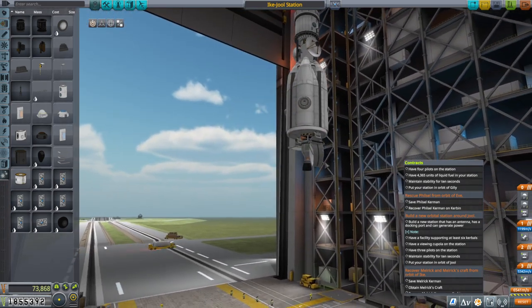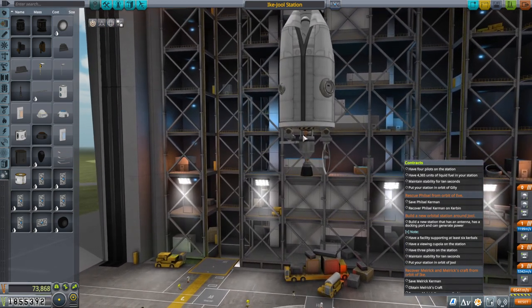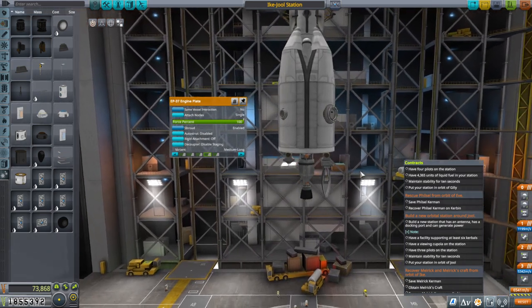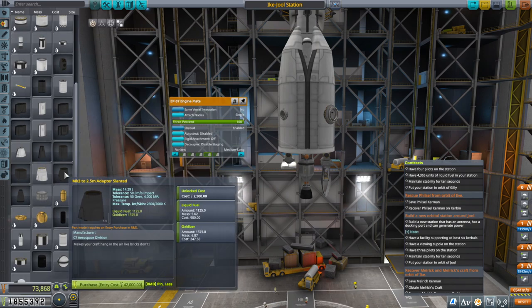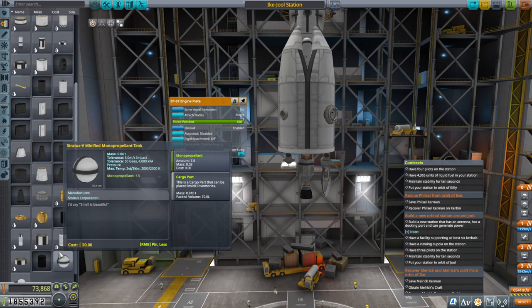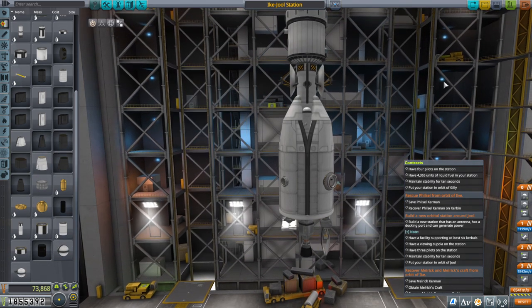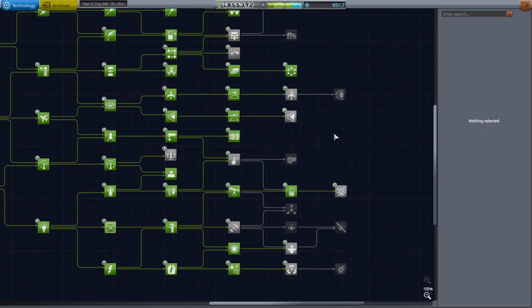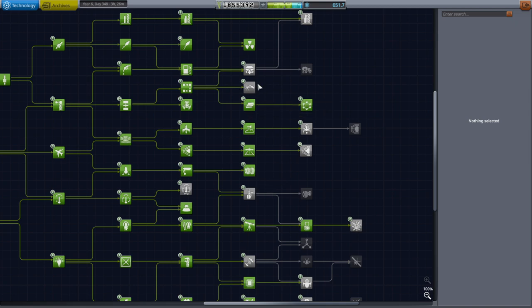We've got the antennae - the best relay antennae we've got - and some science including the magnetometer boom and the Gravioli detector, newly unlocked. Given this setup, it occurs to me I'd like the 3.75 meter tanks because we have the 3.75 meter engine plate. We don't have those tanks yet, so that is the technology we'll unlock next. The nuclear engine has a god-awful long burn with all this fuel - hopefully we won't use all 5,000 meters per second at once.